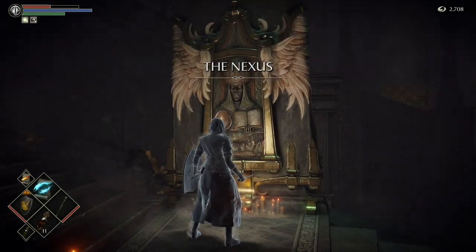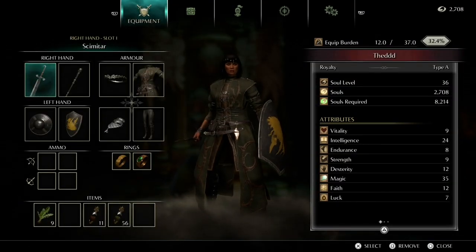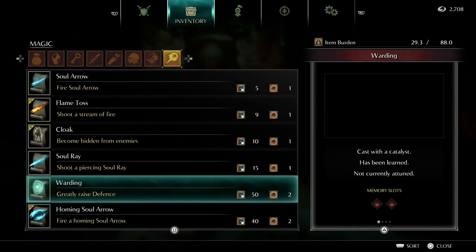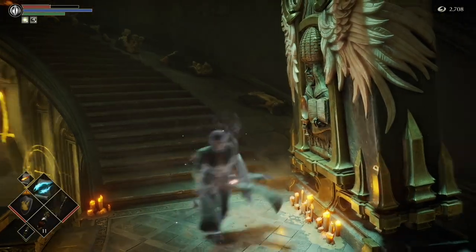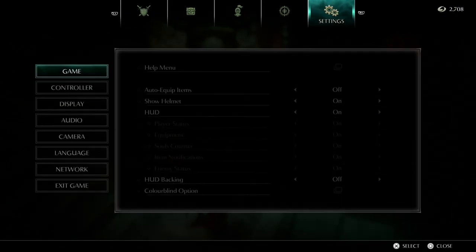We're going to warp to the Nexus and that is it for part three. We're at Soul Level 36, we've got almost all the gear we need — Homing Soul Arrow, Flame Toss, and Cloak. We'll destroy everything really fast. That's it guys for part three, I'll see you again on part four — take care!